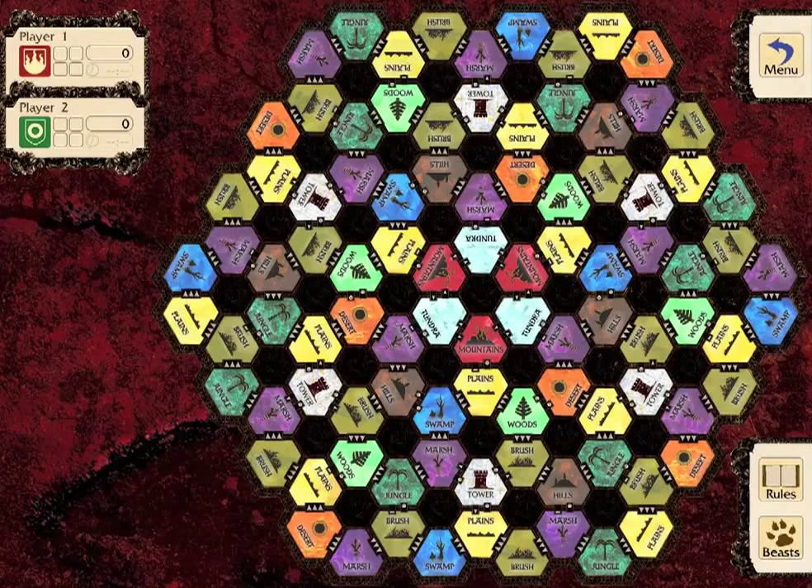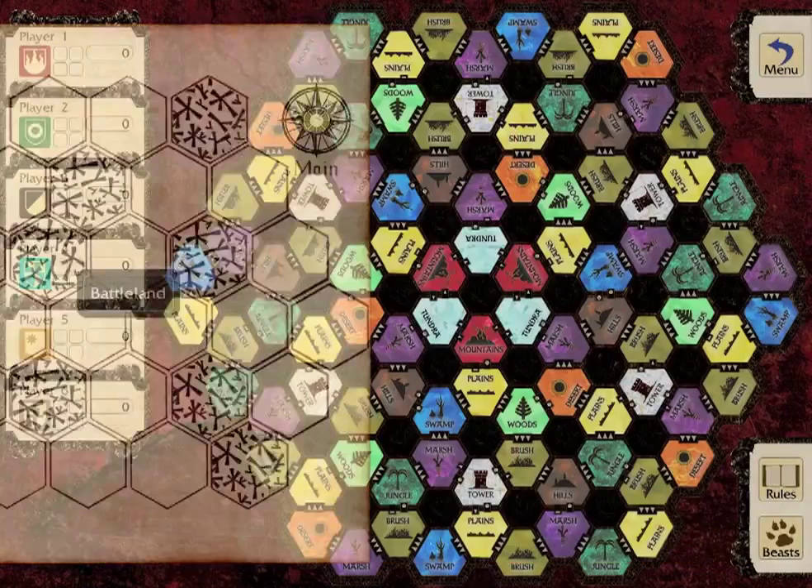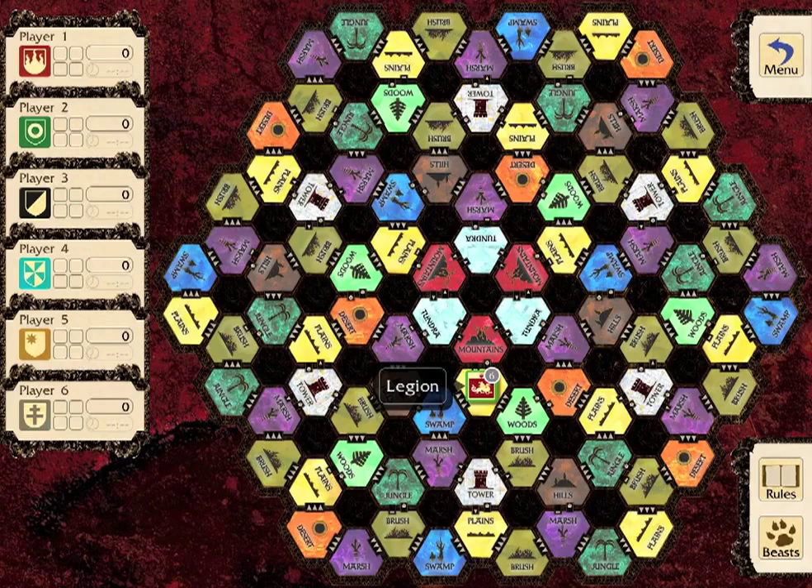Titan is a board game for two to six players. Play occurs both on a main master board and on smaller maps called Battlelands where combat takes place. Each player builds up armies called legions and uses them to attack their opponents.